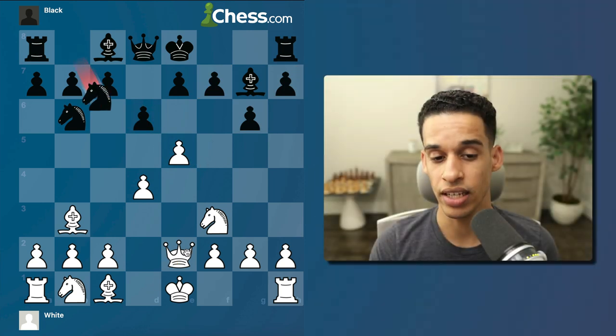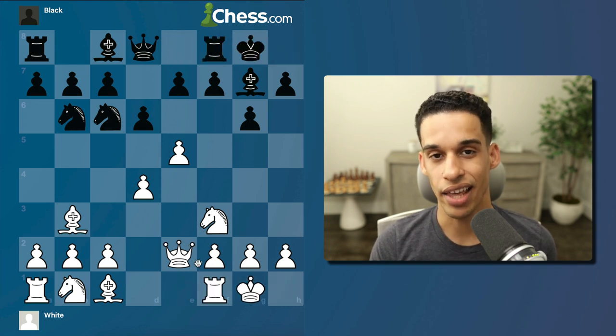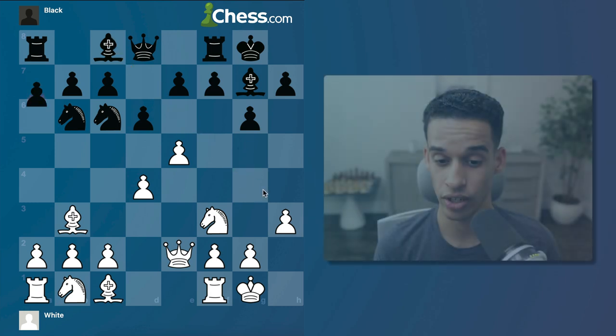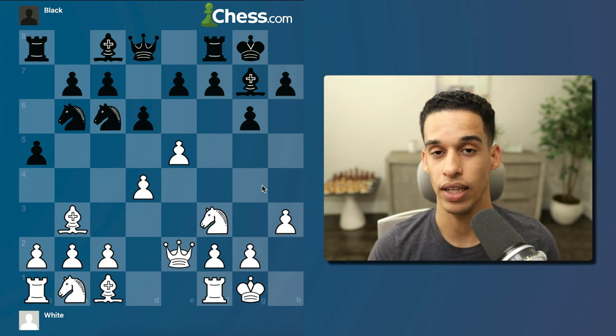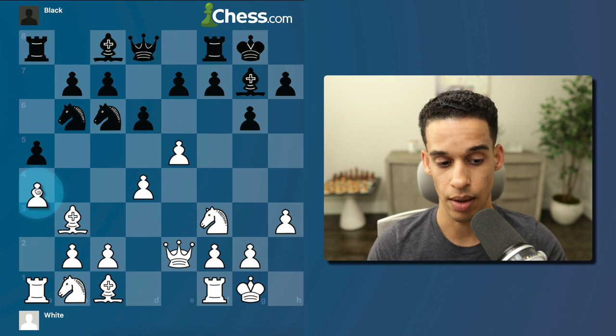Queen e2 was played, then knight c6, castles, castles, and then the prophylactic move pawn to h3 — so I don't have to worry about bishop g4. If they wanted to do it, they should have done it sooner. After a5, we have to pay attention to our opponent's plans: they want to play a4.